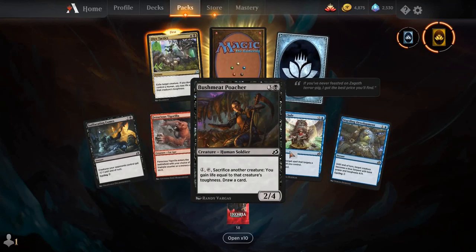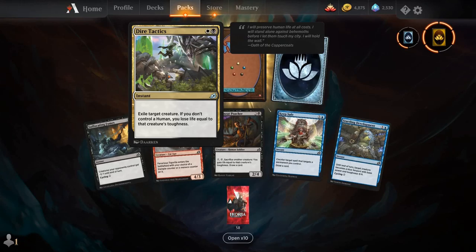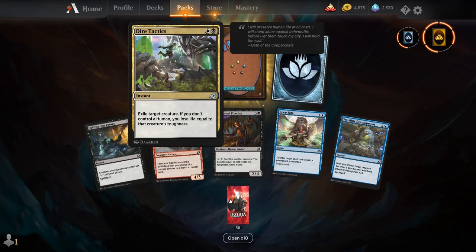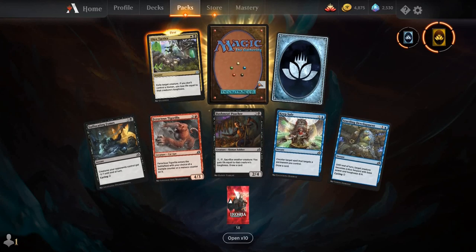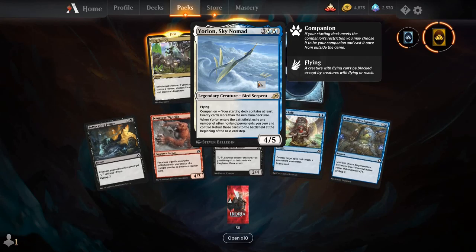Suffocating Fumes, Tigerilla, Bushmeat Poacher, Keep Safe, Starling Development, Die Tactics — I think this card in standard would be excellent. It's a white and a black instant — you can exile a creature, though you lose life if you don't control it after that creature's gone. And our rare is Yorion the Sky Nomad.